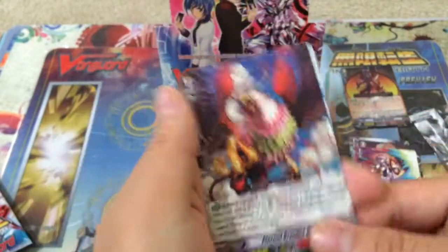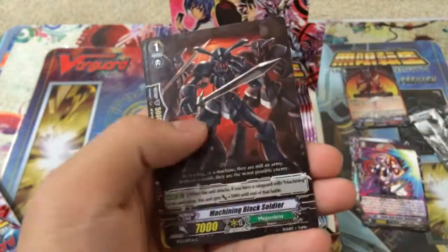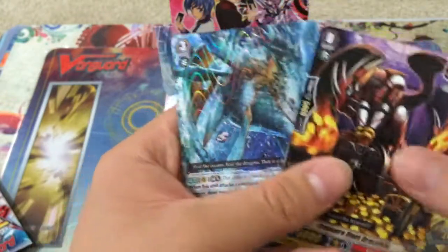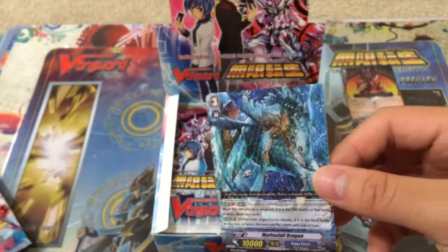Next pack. We have an Eternal Bringer Griffin — I don't know where I read it — Mega Colony, and a Marinefall Dragon rare. Don't have this card yet, so that's pretty cool.